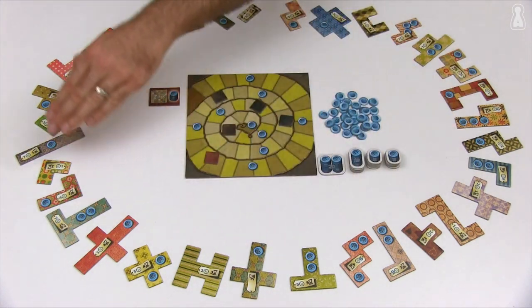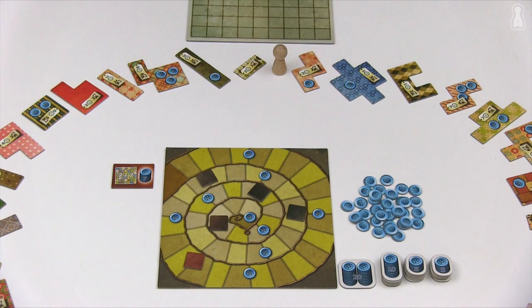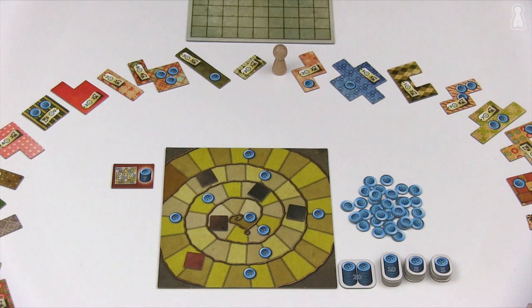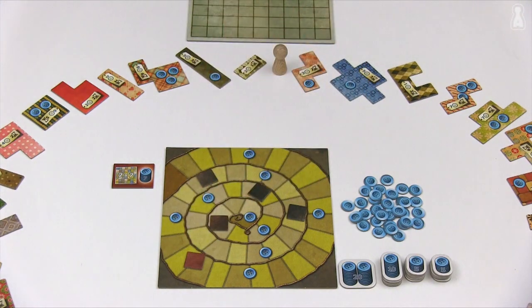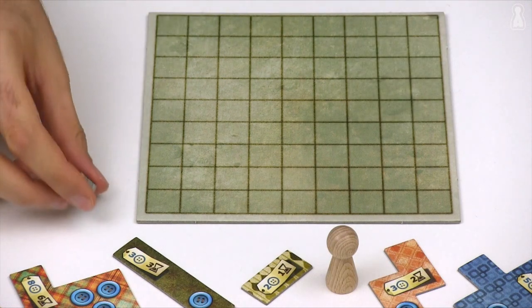All the different patches are randomly placed around the central time board that will keep track of time. The neutral token is placed right after the smallest patch in clockwise order — it will indicate the next three patches that are available. Five special patches are placed on the time board, then each player will put his time token on the first step of the time track. Finally, each player will receive one quilt board and five buttons. The game can now begin.